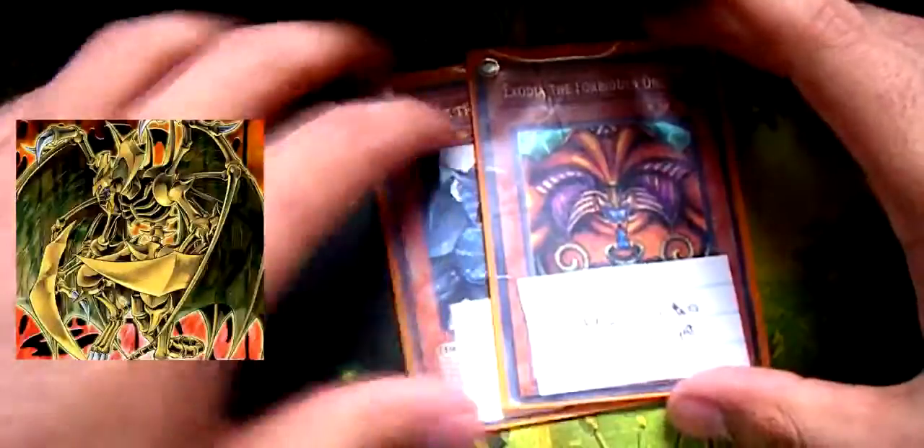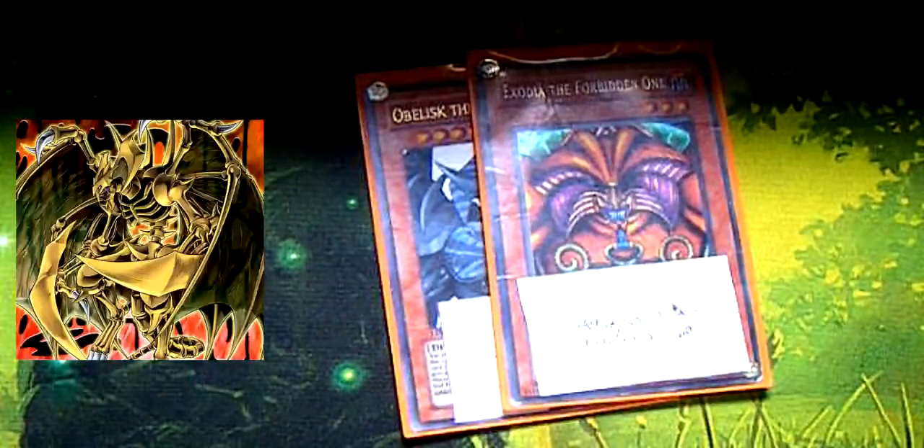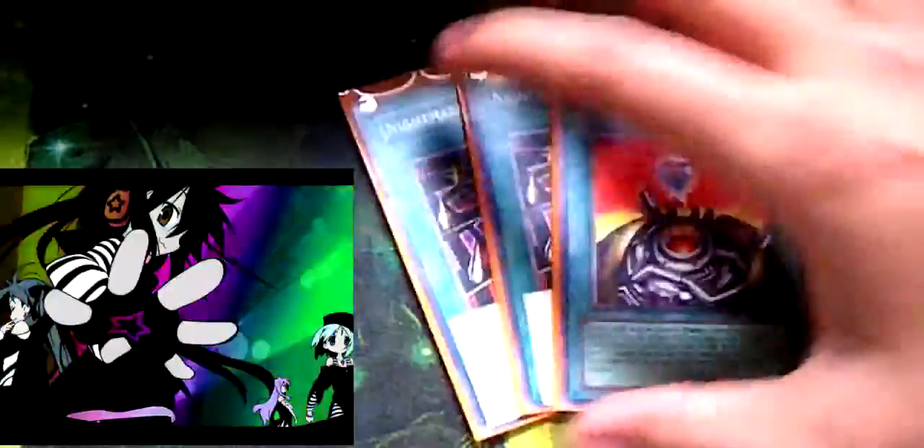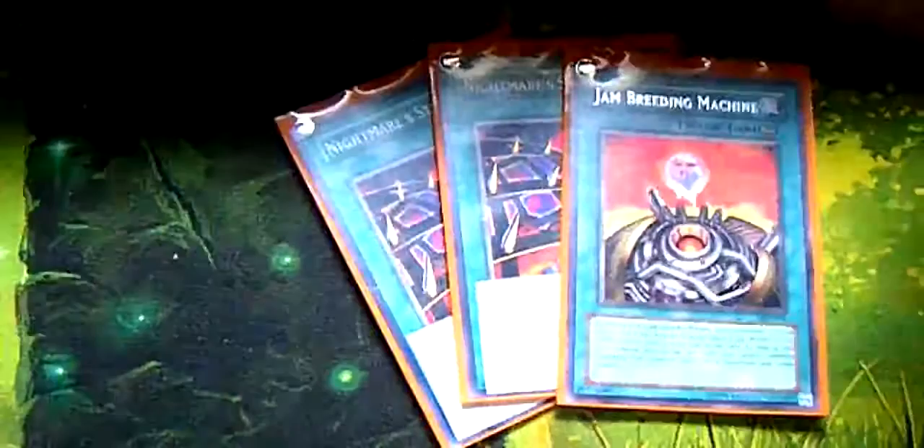I'm running two Dandylion — Dandylion is in here for the tokens, but also there's a small combo I'll talk about later on. I'm running two Hammond, level 10 Light, 4,000 Attack, 4,000 Defense. You have to remove three continuous spells from the field to Special Summon him. One Card Trooper — he's a great floater, and also mill. One Ryko, because he needs to destroy a card on the field, and again, mill. Lyla, again for the mill. One Marshmalone for the defense and extra burn. This is the main engine of the deck — the Jam-Breeding Machines, running at three.